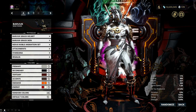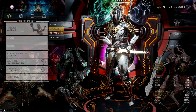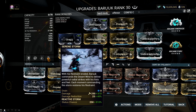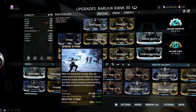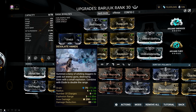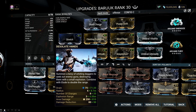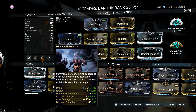But this doesn't mean anything to Baruuk — with or without Xoris, this frame can still dismantle high level enemies easily with the right build. A max power strength Baruuk will not only have enough damage but also survivability to withstand any enemies he faces. With this build, he will gain an insane 810% bonus status chance accompanied with a 40% damage reduction while the ability is active. Desolate Hands will also be very effective in mitigating damage.